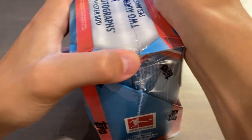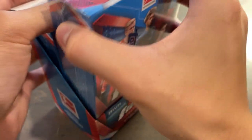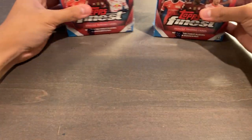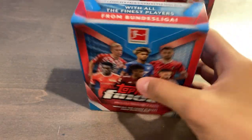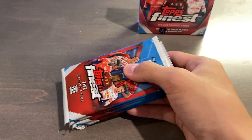This is the first time I've actually opened any Finest of any sport or any year, so definitely one way to introduce myself to this product line. We have two mini boxes and both sides are identical — the odds are on the side. It is a fun product. If someone's selling these mini boxes at $40 or less each, it's not bad at all for an autograph rip. In terms of the autograph plus numbered card ratio to price, Bundesliga Finest is actually the best product of any product on the market right now.